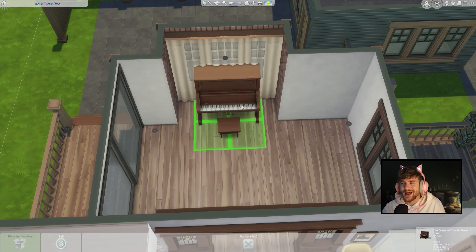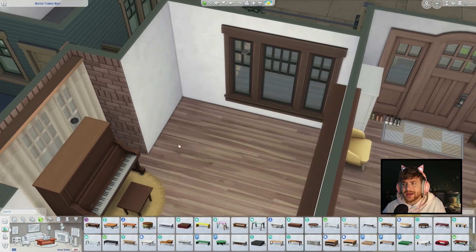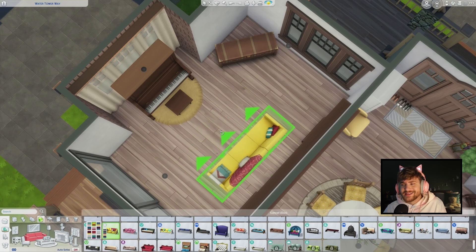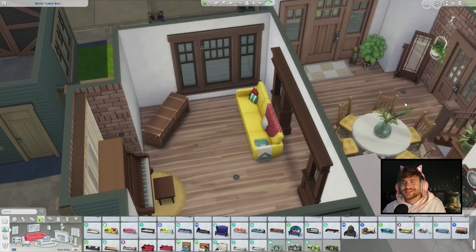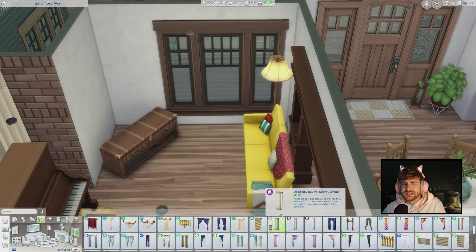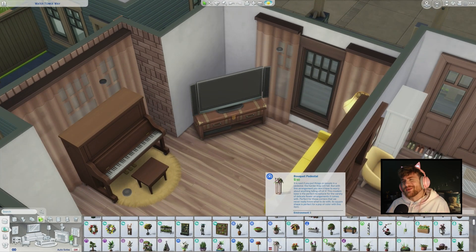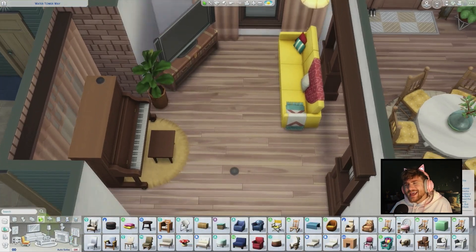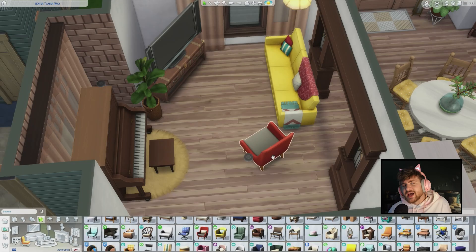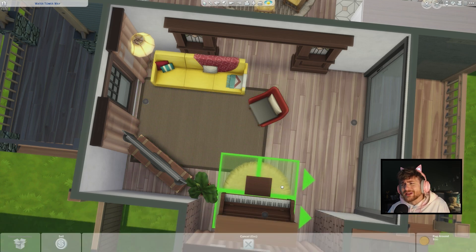Here we move over to our lounge. I just finished this entire video and never pressed play again — I stopped there in the office to get something to drink and paused my recording, so I'm a little bit flustered. We are back in the lounge. I really love this couch — it has the yellow, the red, and the green that we had in the office space.